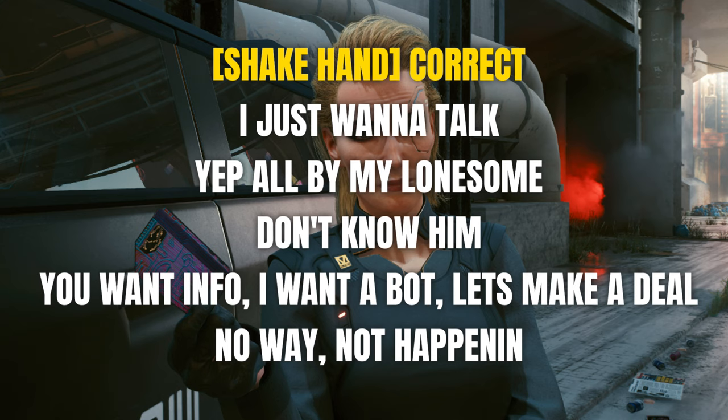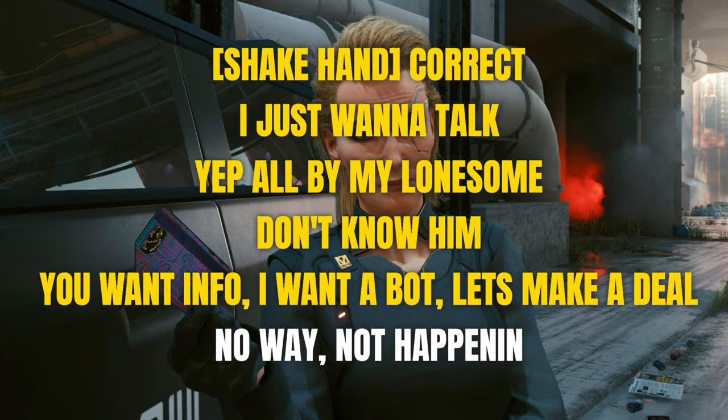You can still have a fling with her if you accept the chip, but there are more options later that can go wrong. Just select these dialogue options during the chat: Shake hand, I just want to talk, Yep all by my lonesome, Don't know him, You want info, I want a bot, Let's make a deal, No way, Not happening.